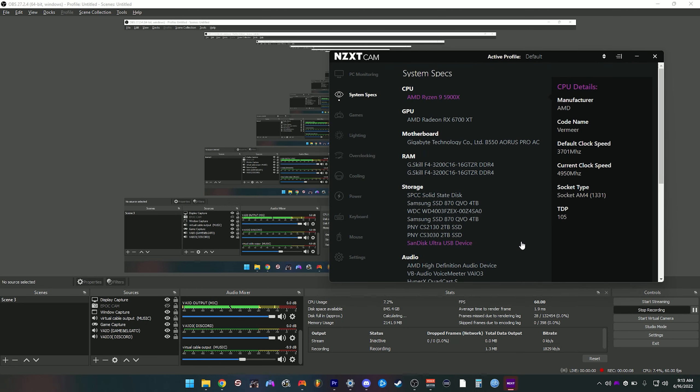Hey, how's it going? This is my no-bullshit OBS guide for an all-AMD PC. My specs real quick: 5900X, 6700XT, and 32GB of RAM.